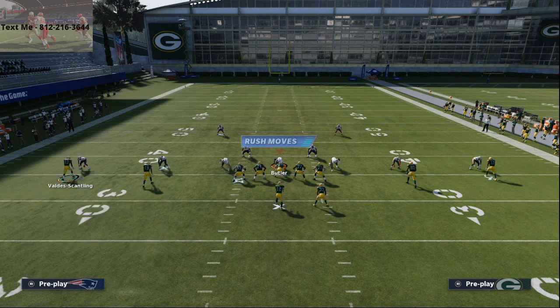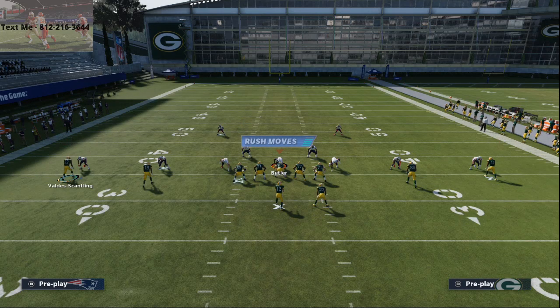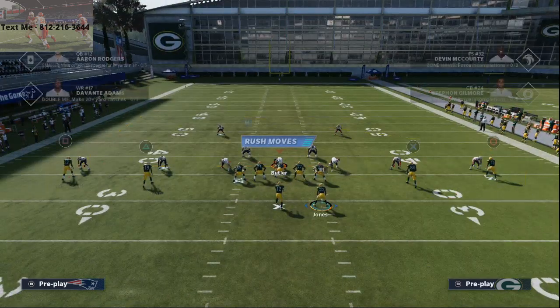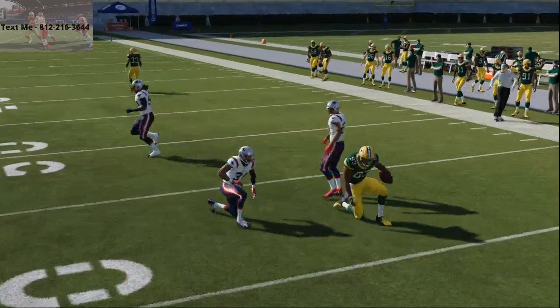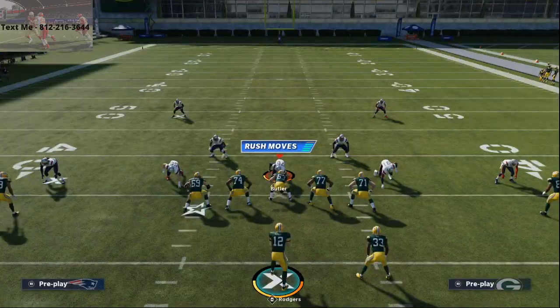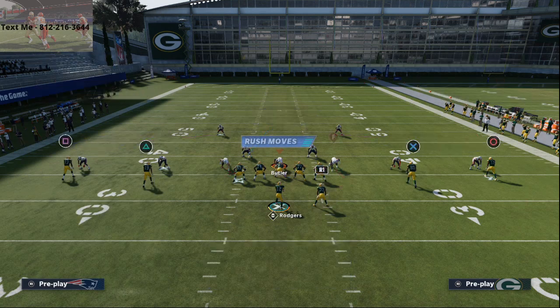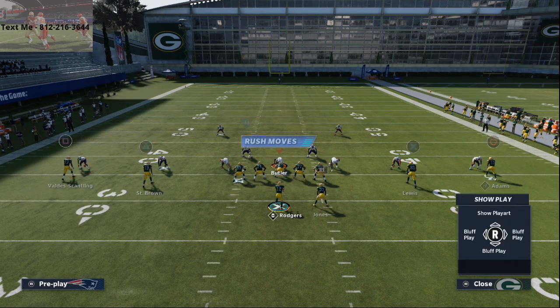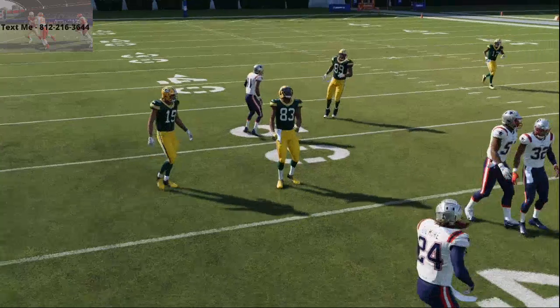What people typically do is shade coverage over the top, drop two purple zone defenders, and user the middle of the field with a linebacker — that's pretty much what everyone is doing. Running mesh out of this formation, you'll see the man-to-man coverage hangs with receivers for the most part. With a good cover corner on the left side, that curl route isn't always there.